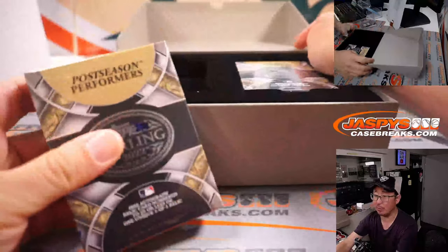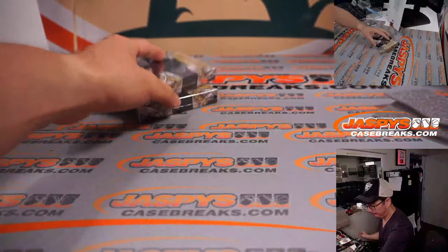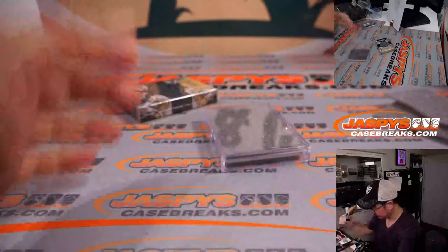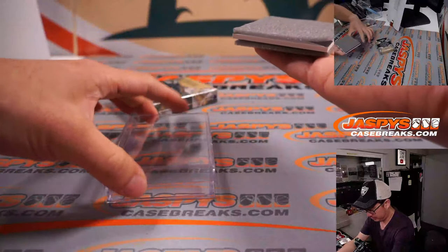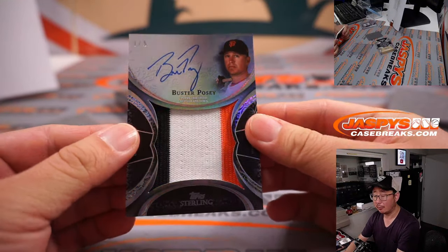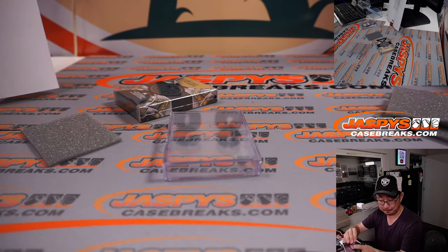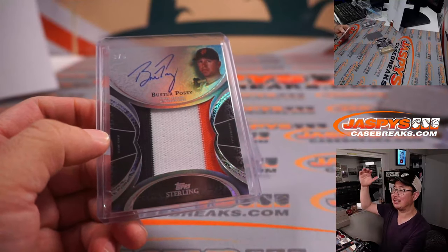All right, we got postseason performers and retired numbers. Postseason performers. We've got a Buster Posey — three out of five — for my rivals, the Giants. Three color patch and on-card autograph. I can appreciate the Buster Posey though. That's going to go to Han and the Giants. Out of fives and under, get the train whistle — all aboard the Big Hit Express, whoop whoop.